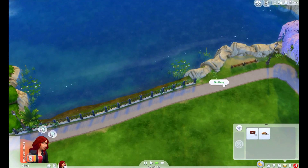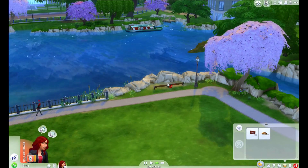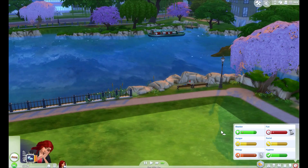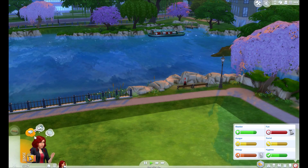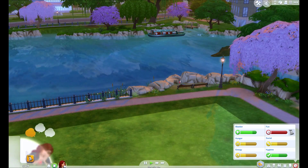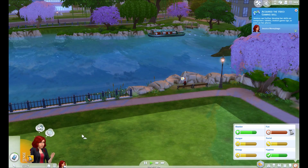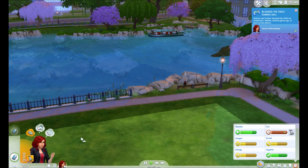We need more stuff. Let's go here and take some pictures. She's tired — nap on this bench. She has no fun, she's hungry, her energy is super low and now she's tense. We're going to have to travel. First, can you play a game and get your fun up a little?